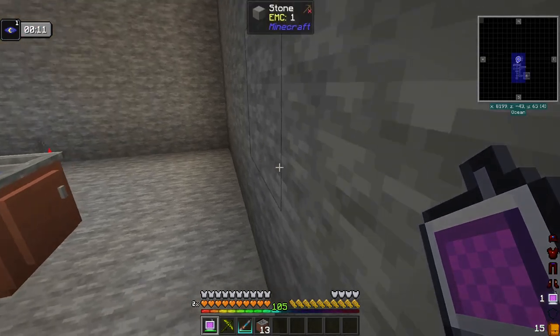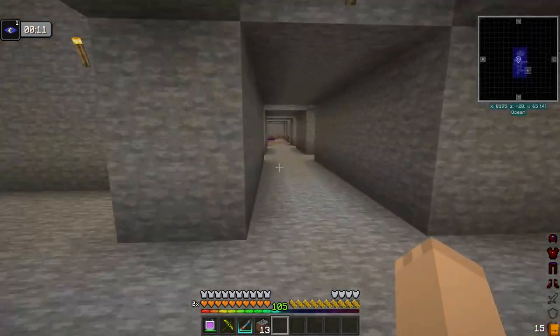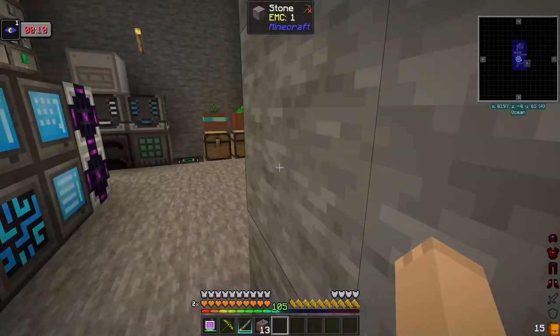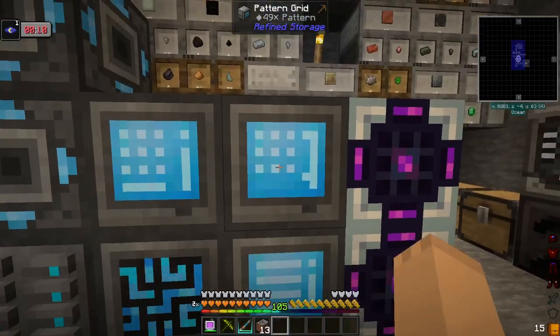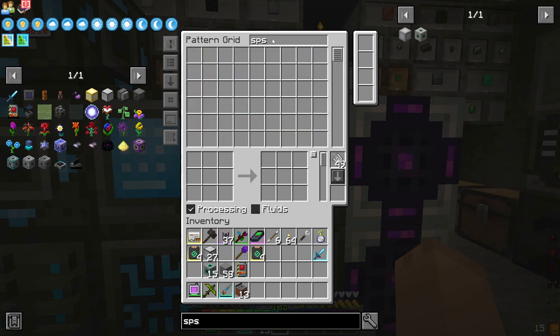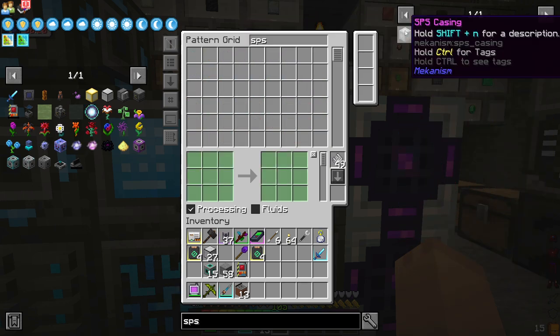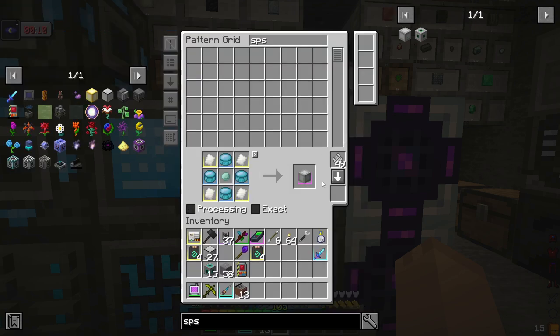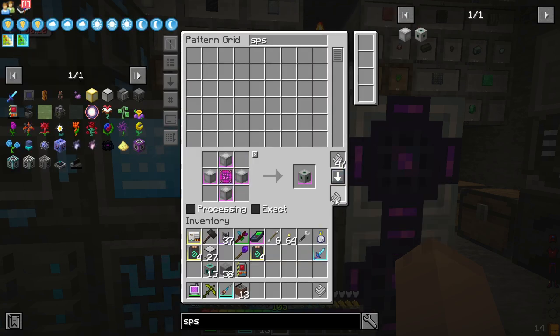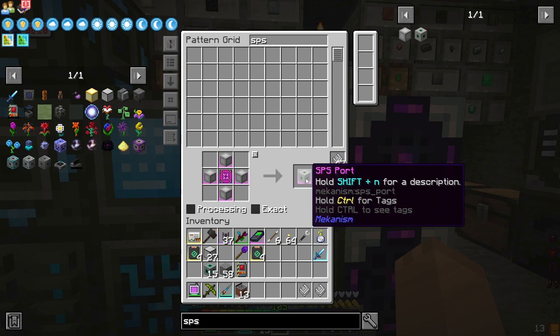You need 72 casings to make this reactor. I'm going to teach it how to make the SPS casings — the super phase shifter casings — and the SPS ports. Please note the 72 also takes into consideration that you are going to be using three SPS ports.